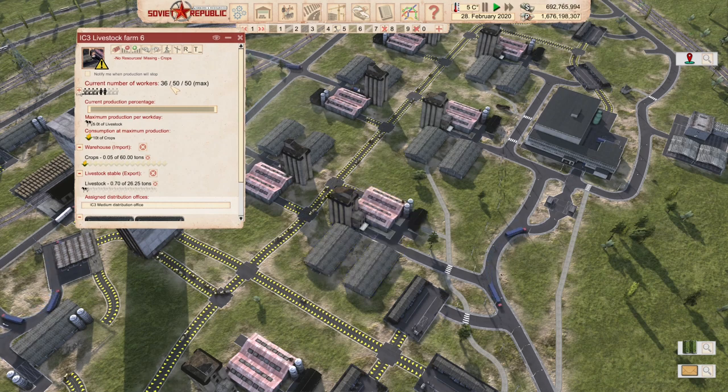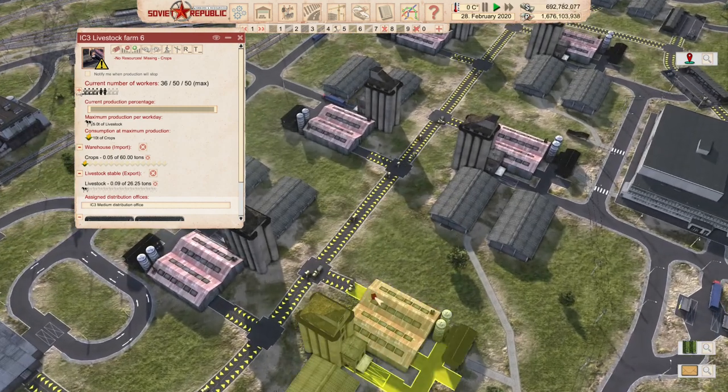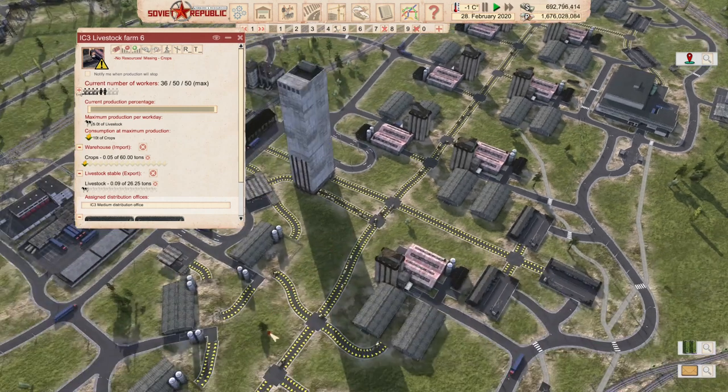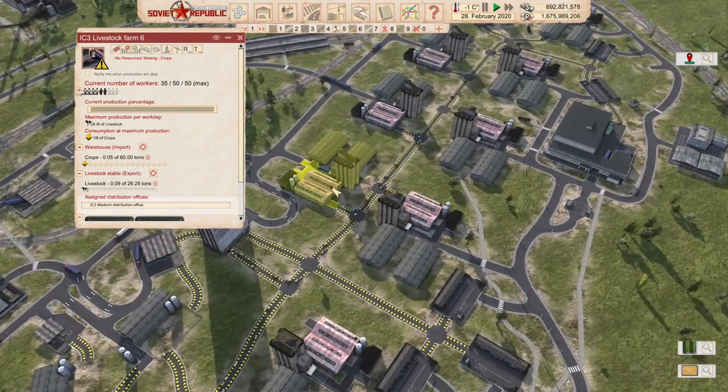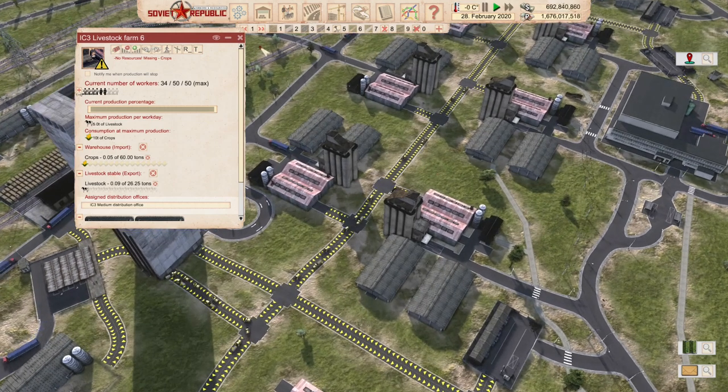Now all 36 workers are sitting idle, reading a glorious Soviet magazine. And there goes our livestock back — very inefficient. We're not doing what we should be doing.